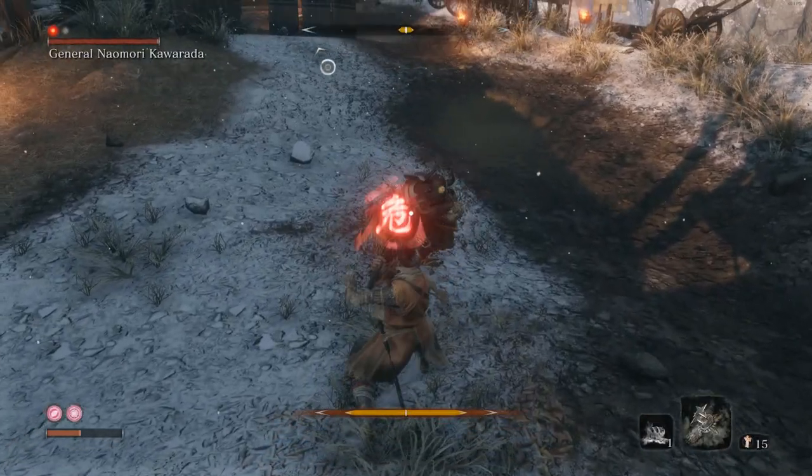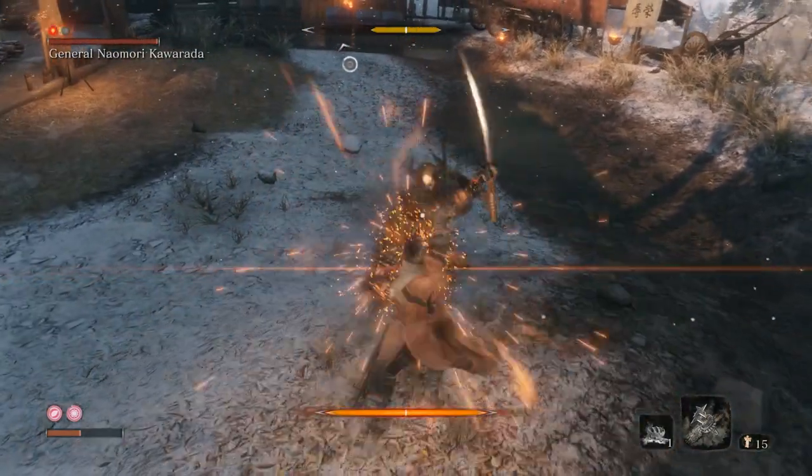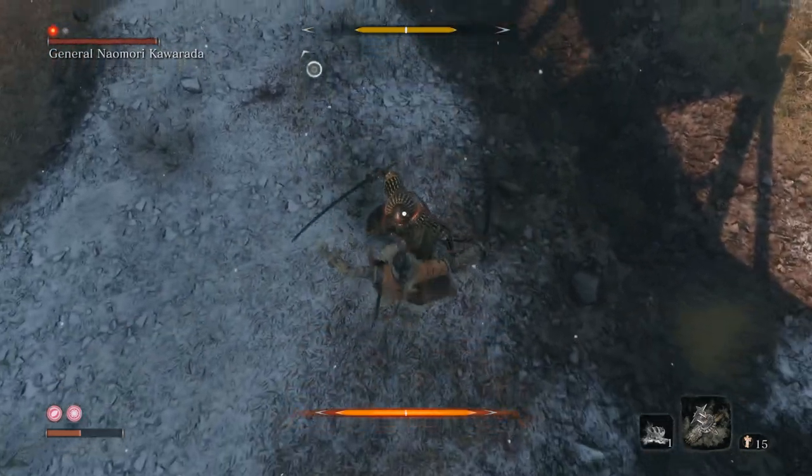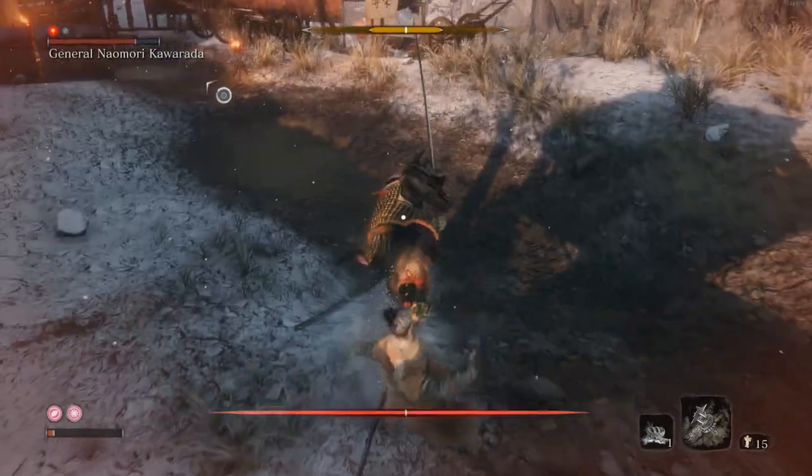Let's talk about his moves. He's got this sweep where he comes out. What you want to do is jump it and then land on his head by tapping jump again — it will do some posture damage. He often does two in a row. It can come after chops, at the beginning of a fight, out of nowhere, or after a leap.